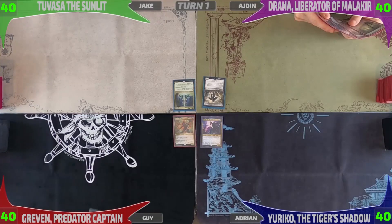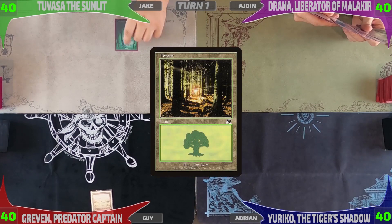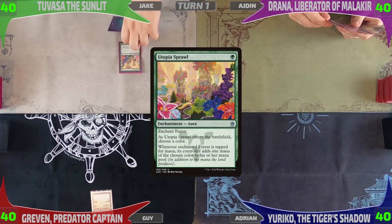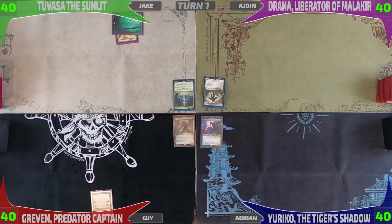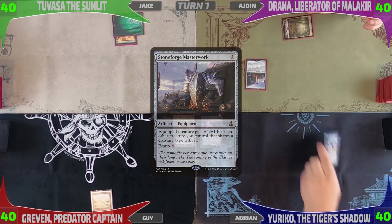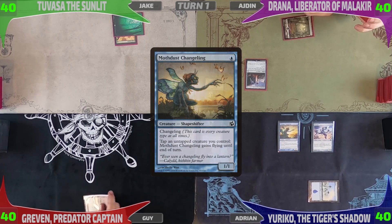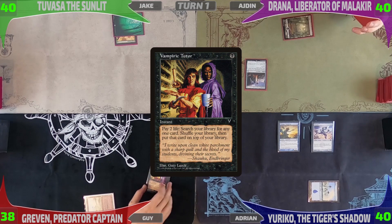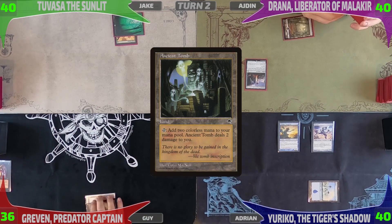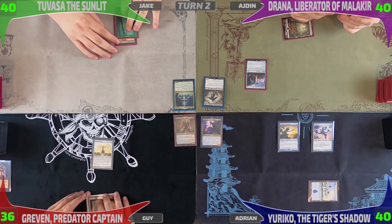Guy wins the die roll, so he'll start with a Badlands and just pass over to Jake. Jake's going to draw a card, drop a Forest, tap for green and play Utopia Sprawl, attaching it to the Forest, passing over to Iden. Iden will draw and drop a Basic Swamp and tap it for Stoneforge Masterwork. Passing to me, I'm just going to drop a Memnite, tap a Blue at the Island I play, and cast Mothdust Changeling. Before I can pass, Guy's going to Vampiric Tutor, losing two life, getting a Basilisk Collar. Then Guy's going to draw and play Ancient Tomb, tap it immediately, lose two life, and play a Burnished Heart, passing over to Jake.